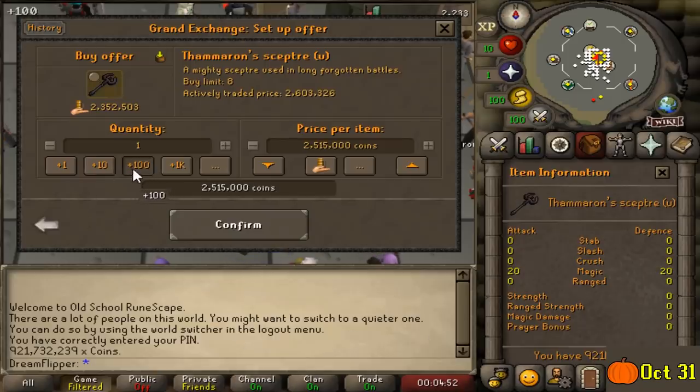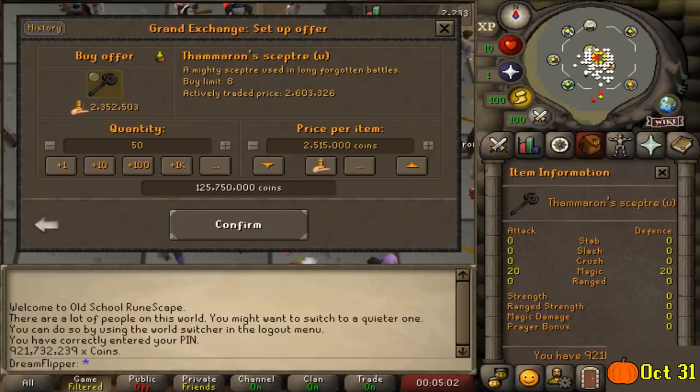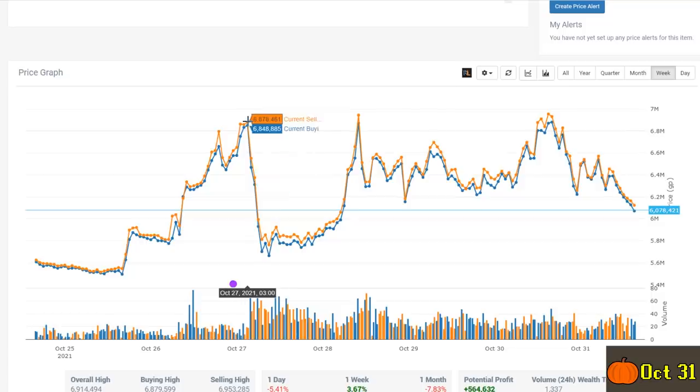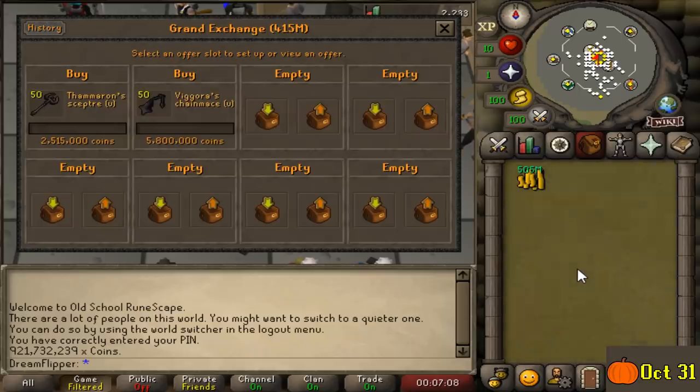These items are relatively cheap, so it's not a huge cash investment. We're going to go ahead and buy 50 Thameron scepters, trying to buy them for around 2.5 mil each — that's a bit below market price right now, but hopefully over the next week or so it'll dip down to that price. Now the Vigor's Chain Mace is going to be a little bit more promising. If certain revenants get a higher range defense, I think the Vigor's would be the next logical step. Currently it's worth around 6 mil, so we're going to put an offering for maybe 5.8 mil — we'll go for 50 once again, a little bit more of an investment, but that still leaves us with 500 mil.